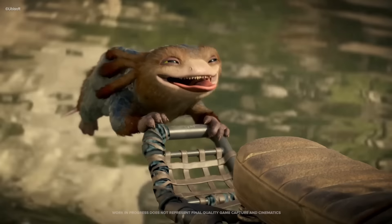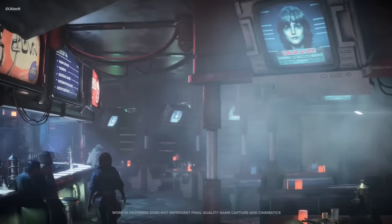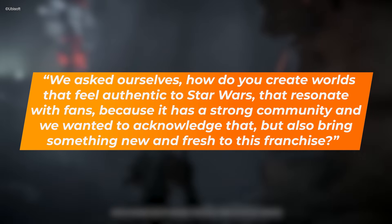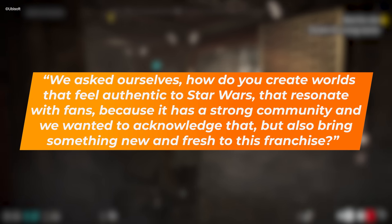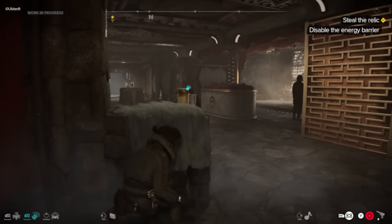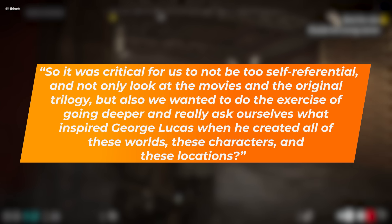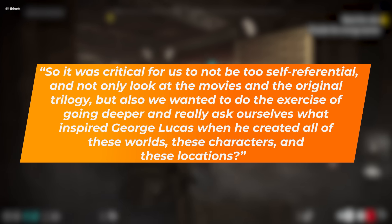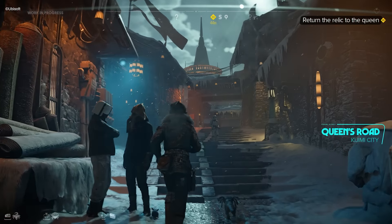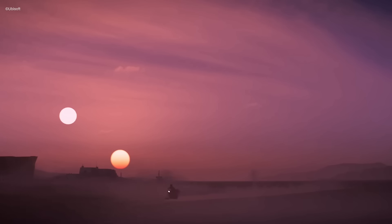The game itself will be set in between the events of The Empire Strikes Back and Return of the Jedi, but Massive took the opportunity to explore George Lucas' inspirations and go deeper than the movies ever went to bring all of these locations to life. We asked ourselves, how do you create worlds that feel authentic to Star Wars, that resonate with fans, because it has such a strong community and we wanted to acknowledge that, but also bring something new and fresh to this franchise, says Hammoud. So it was critical for us to not be too self-referential, and not only look at the movies and the original trilogy, but we also wanted to do the exercise of going deeper and really ask ourselves what inspired George Lucas when he created all of these worlds, these characters and these locations.